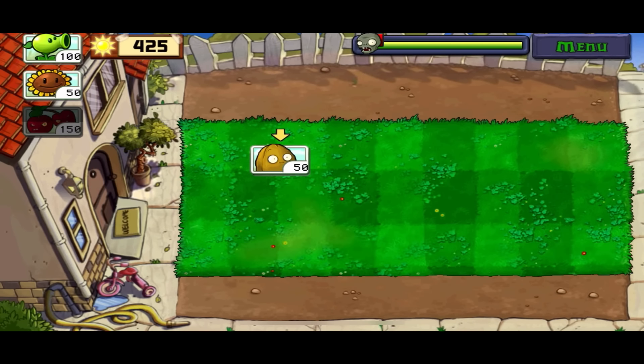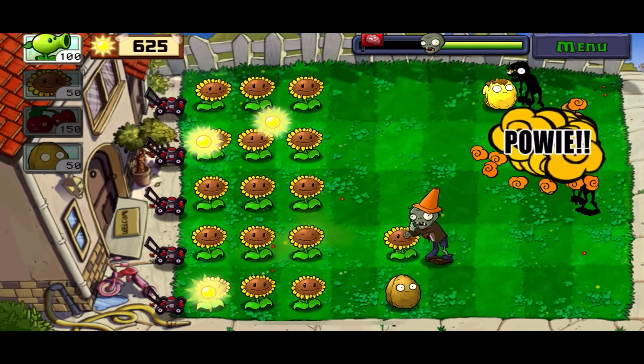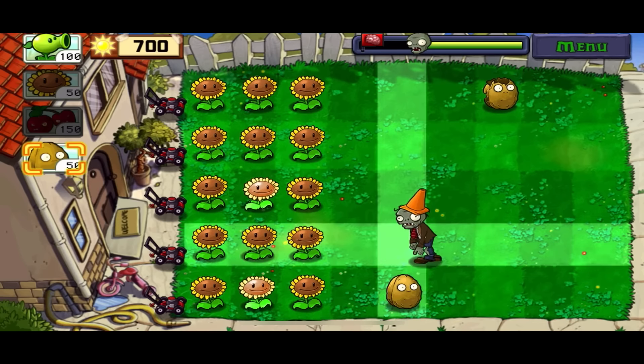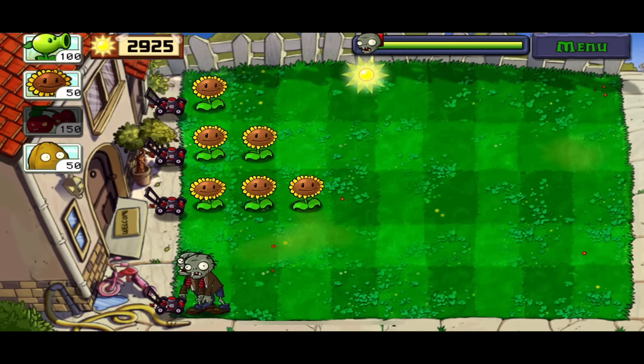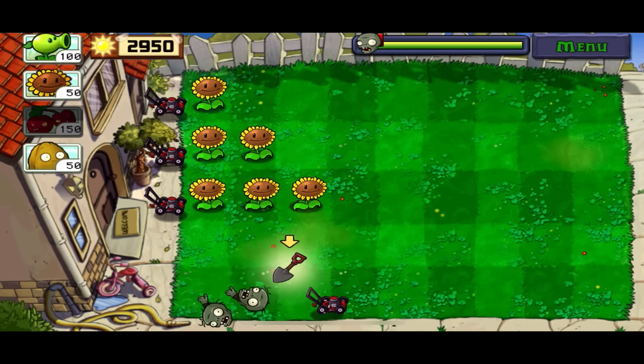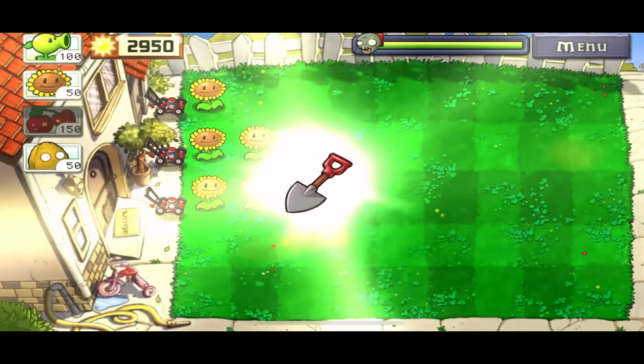Because of our close win, we unlocked the walnut, whose utility is perfectly shown in the next level. I still only have the cherry bomb to do damage, so I would stall zombies as much as I could with walnuts to try and get the maximum value out of my cherry bombs. Even though I had two more lanes to deal with, I only lost two mowers and finished the level unlocking the shovel. Not extremely important, but useful nonetheless.